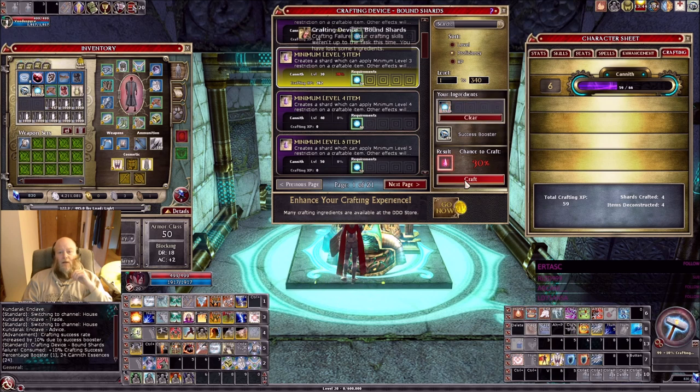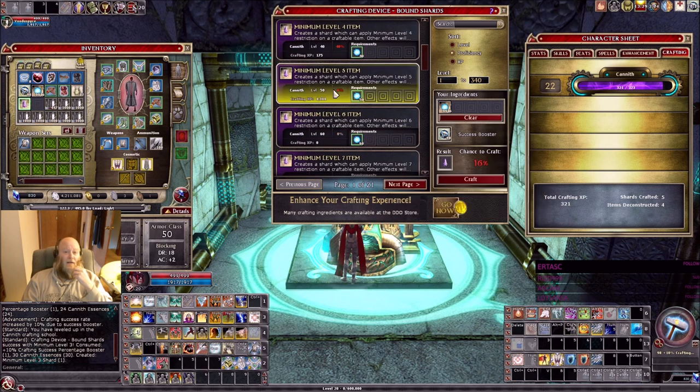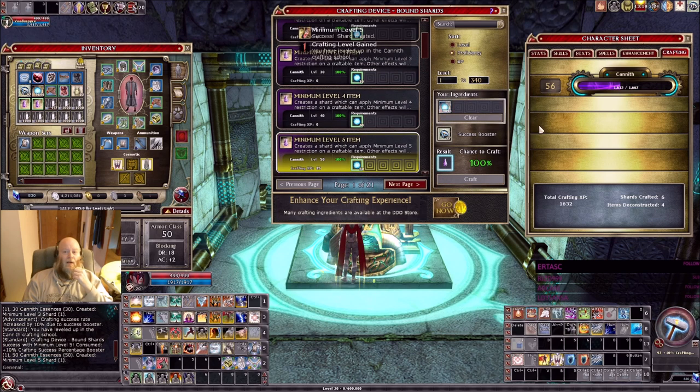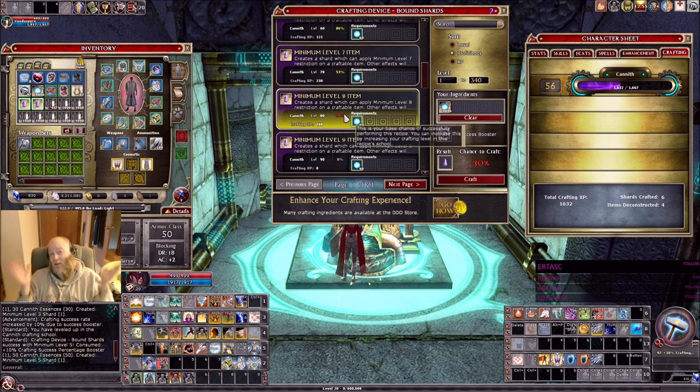So I'm going to choose the one with the lowest percent success and milk it. As soon as the next one becomes available, I'll switch to that one. Craft — I failed. Who cares? Craft again. Boom — I just got to level 22 from level 6 on one success! I just went from level 6 to level 22 on one success. Now look at this — I only have a 6% chance, but that's okay because it's a 1,300 XP payout. 16% chance to craft; I don't care if I lose a few essences along the way. I just went to level 56 — I just gained 50 levels.